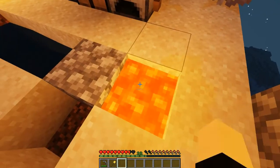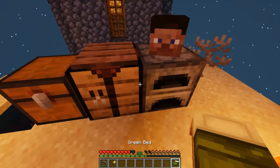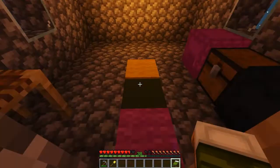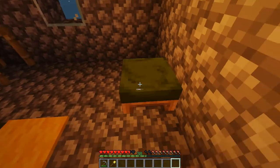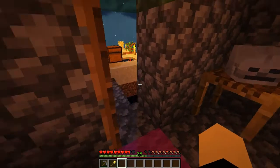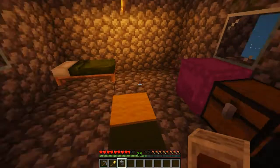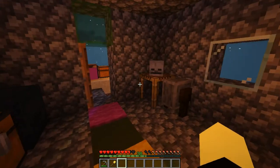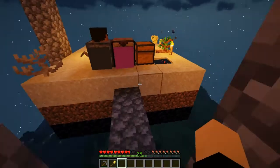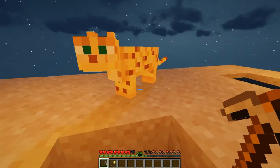Since we've got our bed here, we're not allowed to sleep in it yet. One of the challenges is to sleep at night — we can't sleep yet, but we will, so we might as well place our bed in here for now until we can actually sleep in it. Looks like we've just got a grindstone — let me put that in there. We've got a grindstone now. I think we might as well just sit here and mine up our cobblestone from the cobblestone generator.